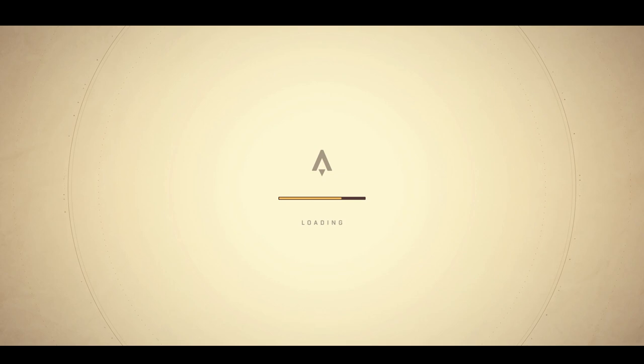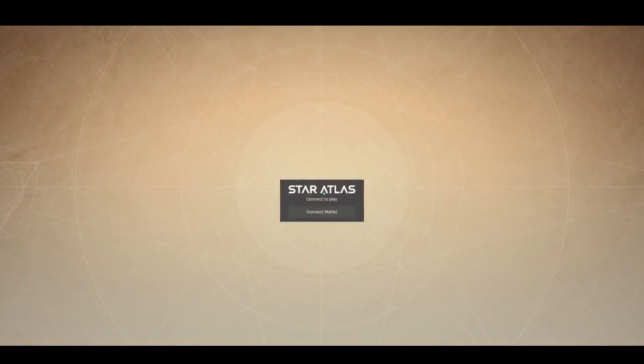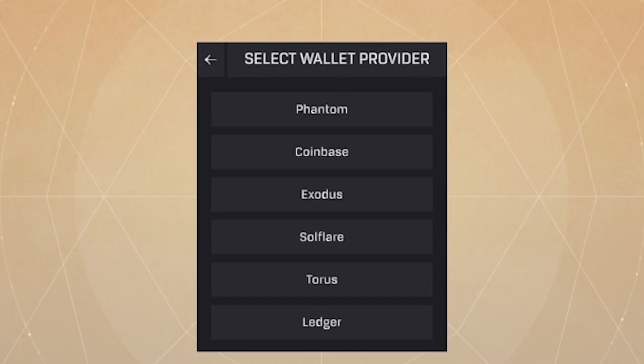First up, go to sage.staratlas.com. Wait for the page to load — it won't take long. Now you'll need to connect your Solana-based wallet. You can choose between all of these on the screen. I highly recommend Phantom and Soulflare as they're the most widely used among all of them.